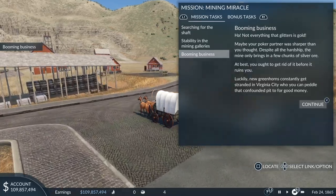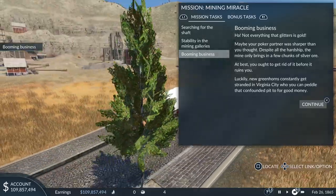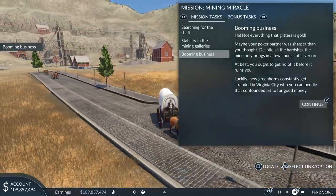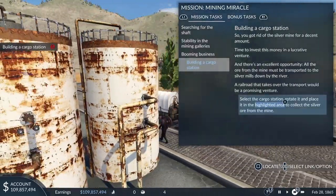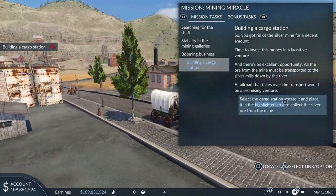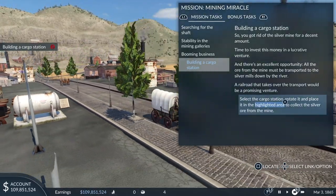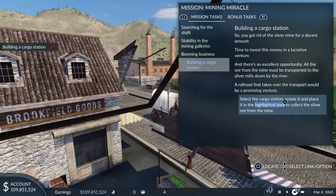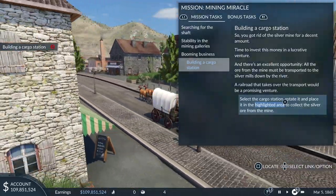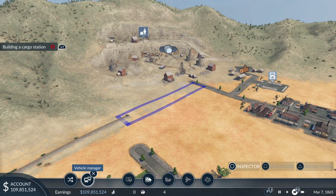All the hardship — the mine only brings in a few chunks of silver ore at best. You ought to get rid of it before it ruins you. Luckily new greenhorns constantly get stranded. Silver ore — that's all we've got in this mine. Good money — so we've got rid of the silver mine for a decent amount. Time to invest this money in a lucrative venture. All the ore from the mine must be transported to the silver smelter down by the river, and the railroad that takes over the transport will be a promising venture.